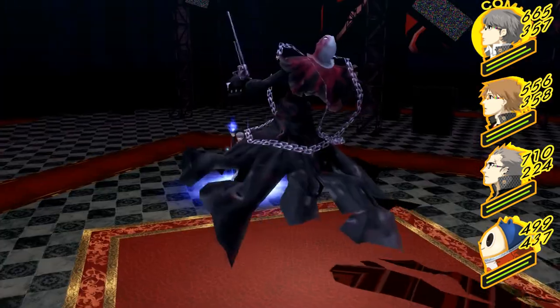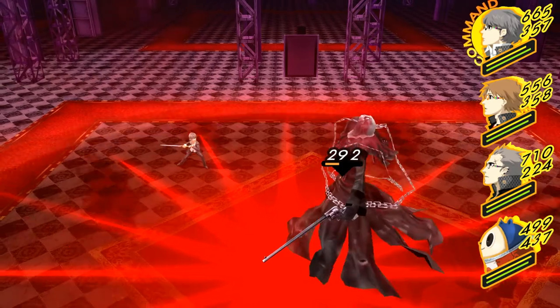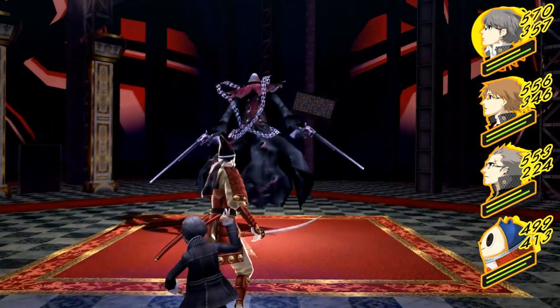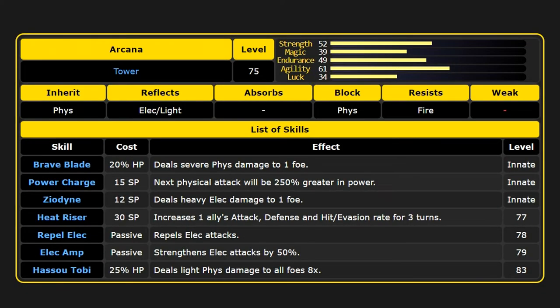If you want a specific persona that works well here, Yoshitsune is pretty much perfect. He repels light, and at level 83 he learns Hassou Tobi — one of, if not the most, powerful physical moves in the game, dealing light damage to all foes 8 times. Combine this with Power Charge, which he starts with, and you have a super damaging persona that can't be hit by the Reaper's light instakill moves and has no weaknesses.